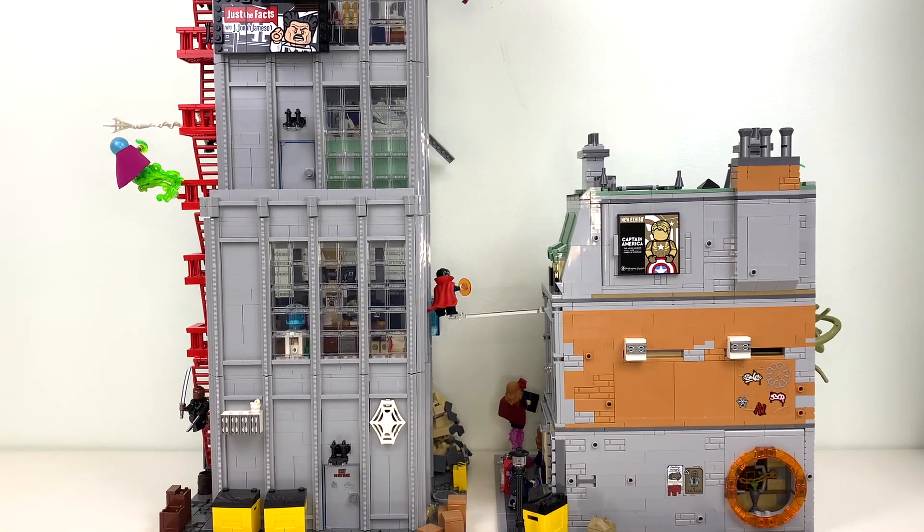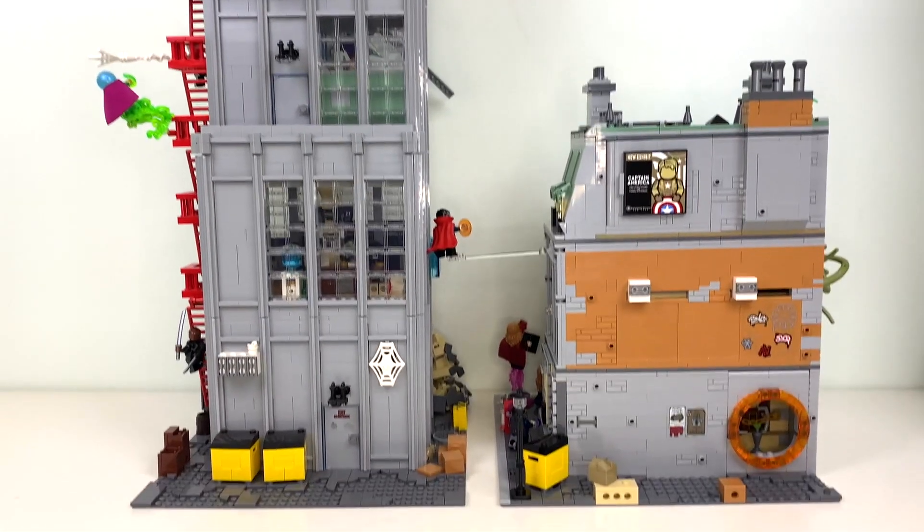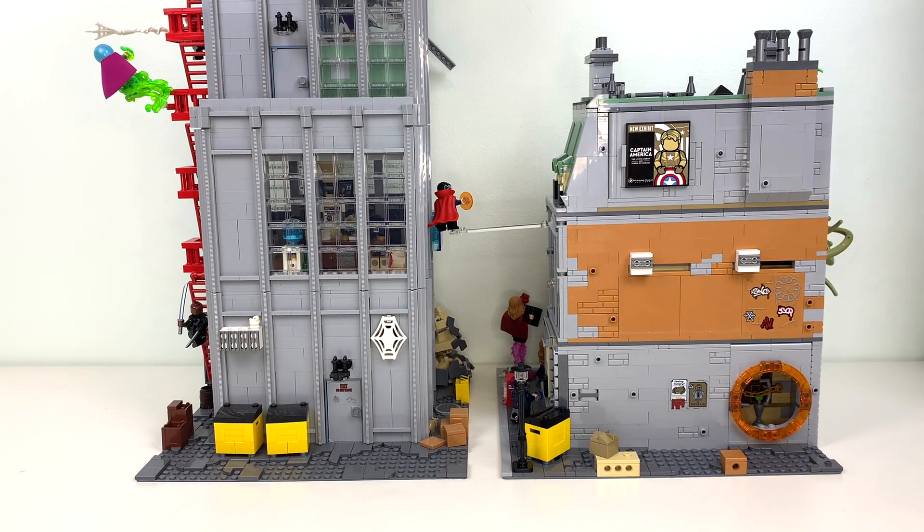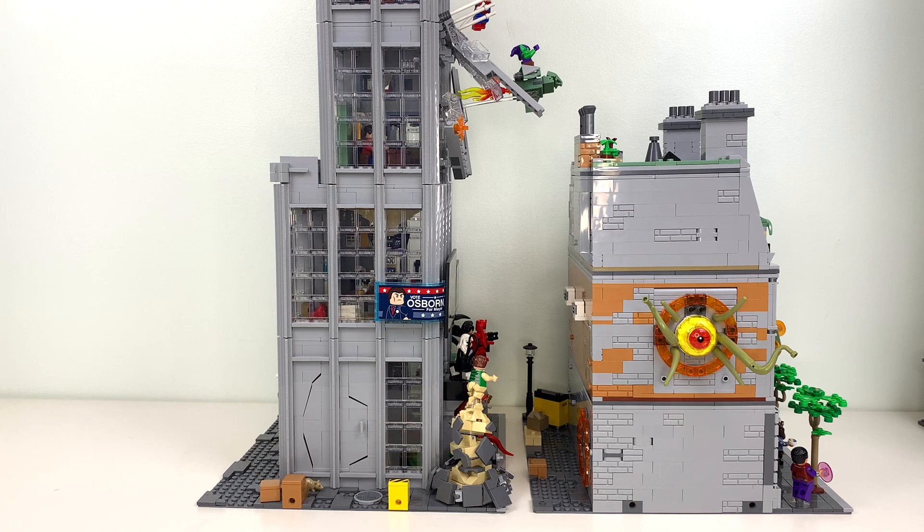Even the back of the Sanctum has the same kind of thing — you've got an advertisement, a play feature, and great graffiti, two of my favorite stickers in the set. You've even got a secret portal to Kamar-Taj in the alleyway, which is just such a perfect, cute little Doctor Strange reference to include. And I also love the sides of the building.